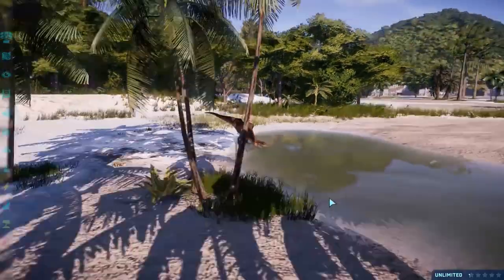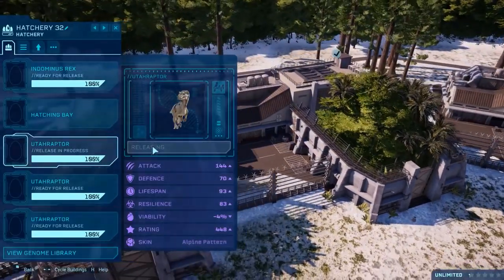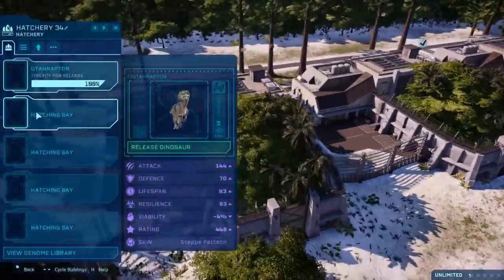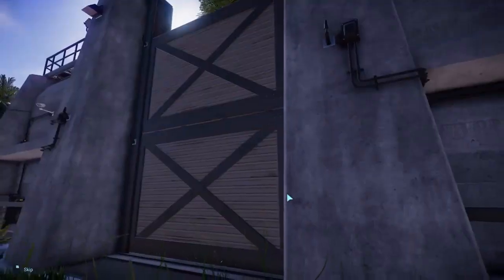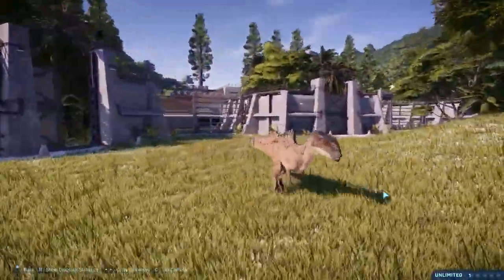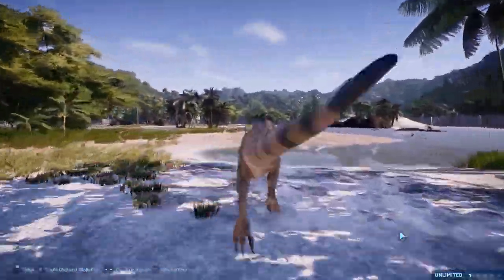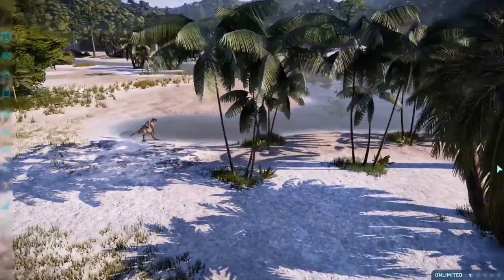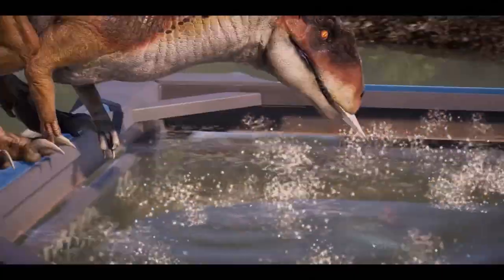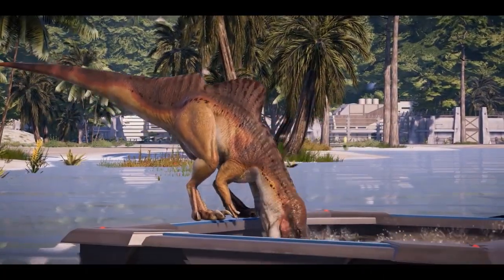I don't know how paleontologically accurate the skull shape and all that jazz is, but look at it — that looks so cool. We've got all the different colors of the rainbow: Tundra, Alpine, Woodland, and there's probably more with expert missions or something. Oh, he's doing the thing! Who's a cutie? Oh yes, that animation! Look at his tiny little hands. I love it, I love this.